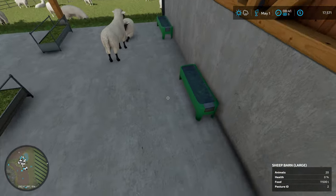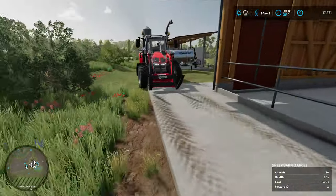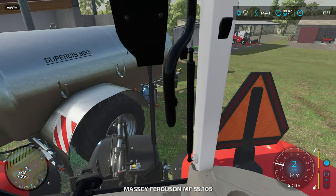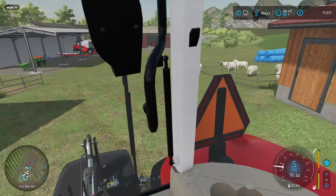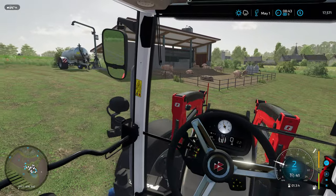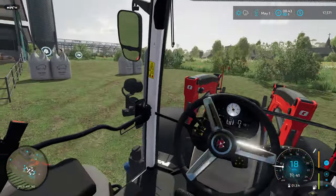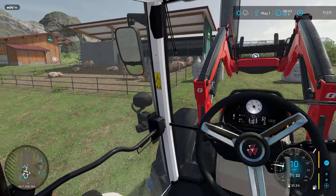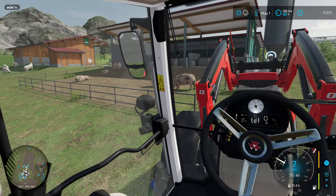It says they need water, but it looks like they've already got water in here — I think it just automatically puts the water in, so we don't have to worry about that. At some point today I want to hook up to the slurry tank and pull all the slurry out of storage, because it's better to get it sorted out than leave it sitting there and have it max out.